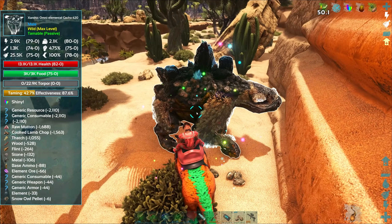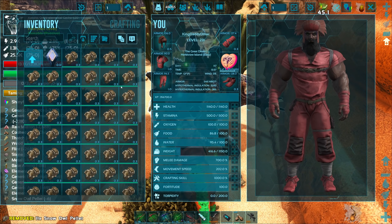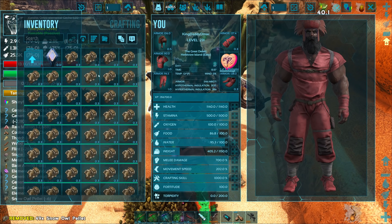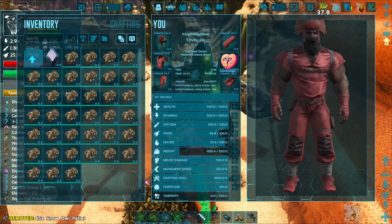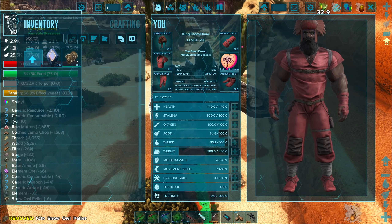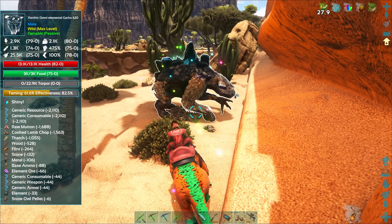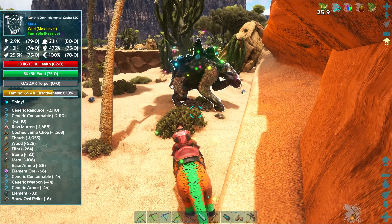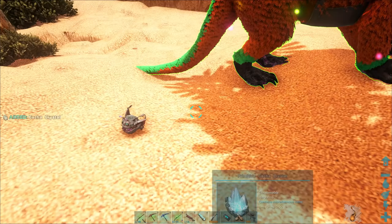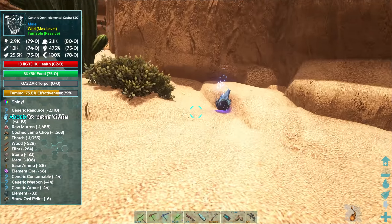Come on, keep on eating that yummy delicious... disgusting poo vomit from a bird. Look at that — you can swim in it, bro! He is so happy. It's funny, you don't really think about these things that much because it's just part of the game — you're like, 'Yep, that's his food.' But holy crap, is that nasty!